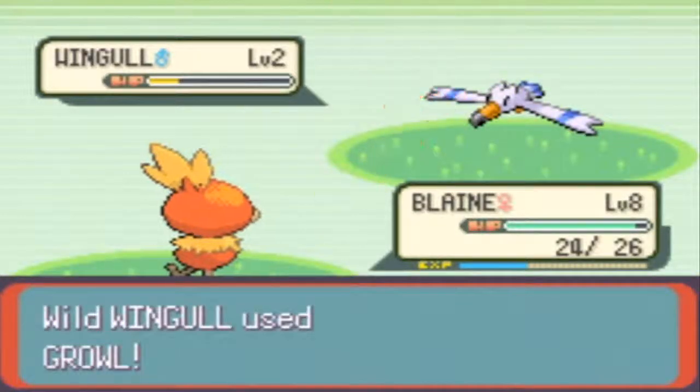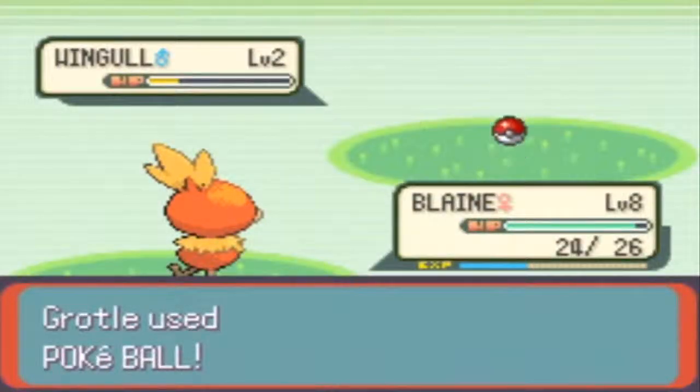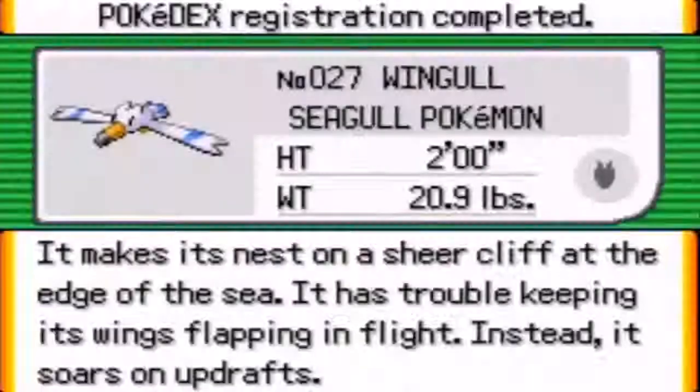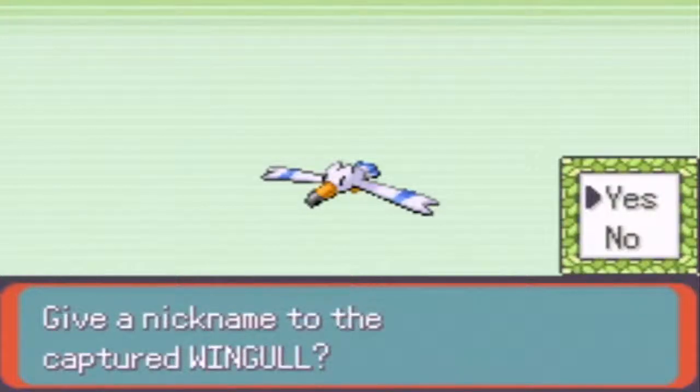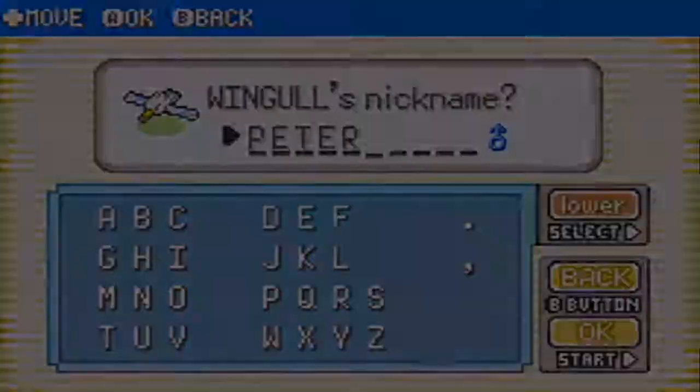Oh my gosh — the Pokeball failed! Come on Wingull, you gotta be better than that, man. We should be able to catch it this time. Let's try this again — one, two, three. Okay, there we go, nice! We'll name it Peter — Peter because Peter the Pelican sounds pretty cool. I want to give it a boy name, you know? Peter.